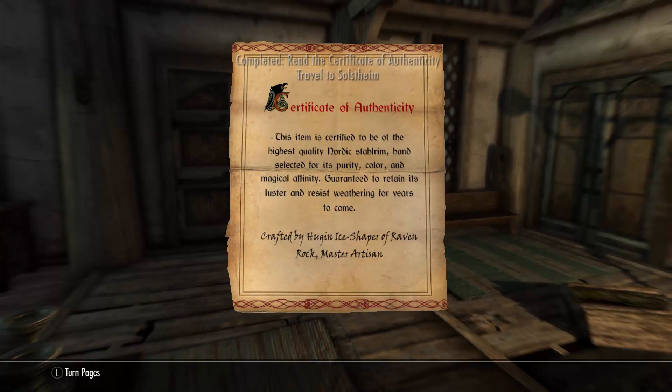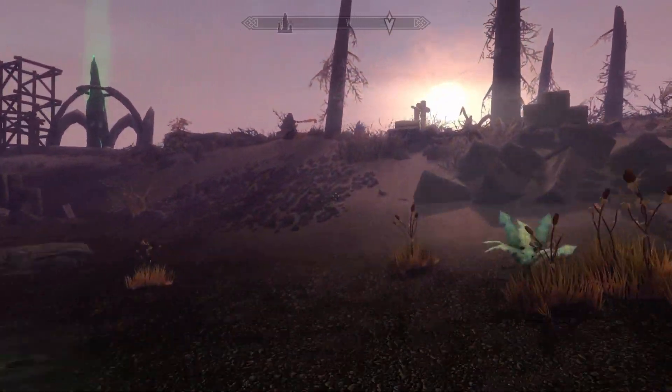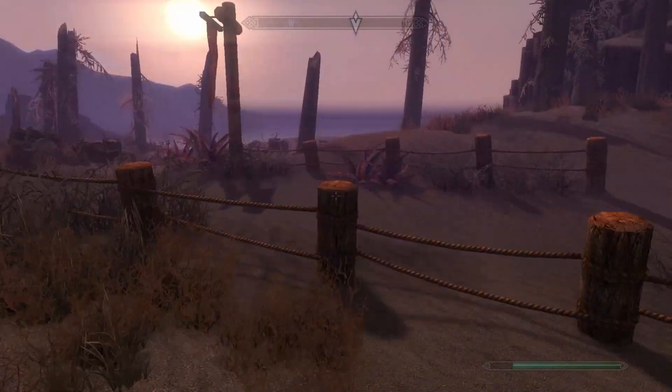Then you get a letter called Certificate of Authenticity. You can read it — it's crafted by someone like Hugging the Ice Shaper or something like that, over in Raven Rock. All you gotta do is go to Raven Rock, there's gonna be a dead body, read a book, and you pretty much get the whole crafting thing unlocked.